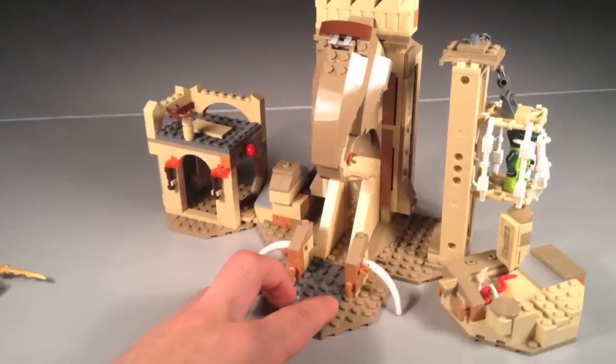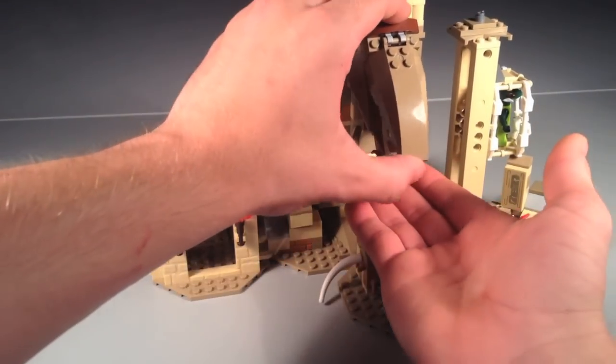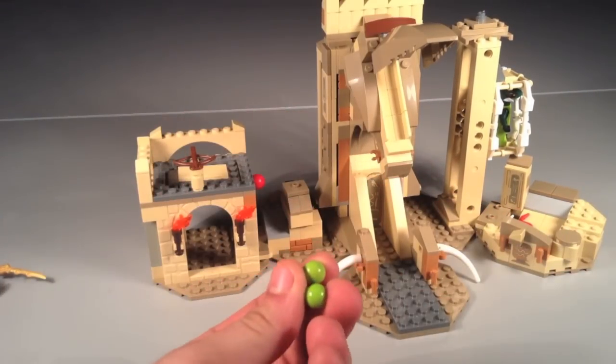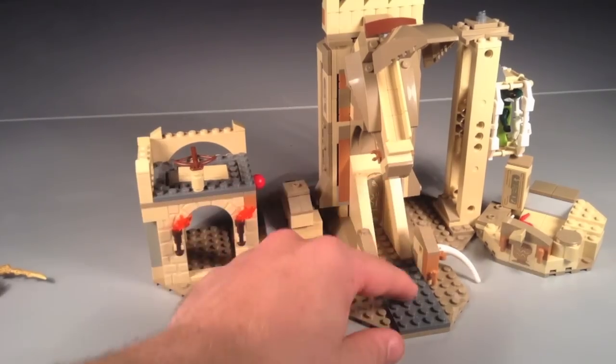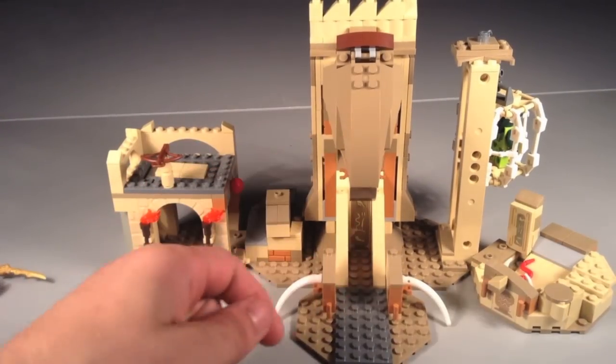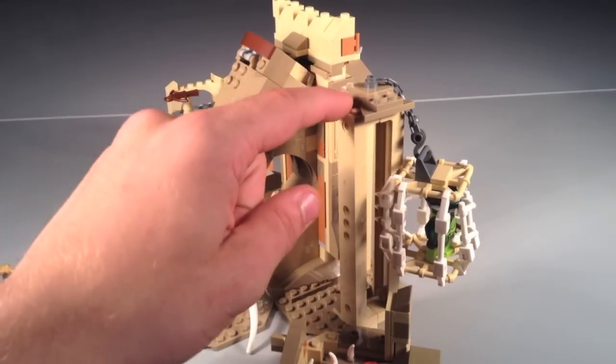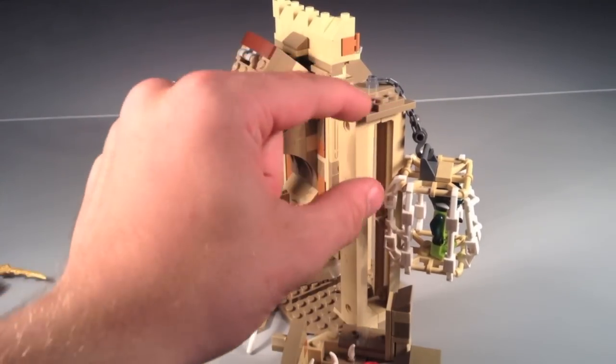There's also a feature with the snake head: when you open it up, a little snake ooze pops out. It's not directly from the show, but I thought it was a cool feature. I'll show you how to reload it in a minute. You can also see this pole right here — the top has a cool little design on it.